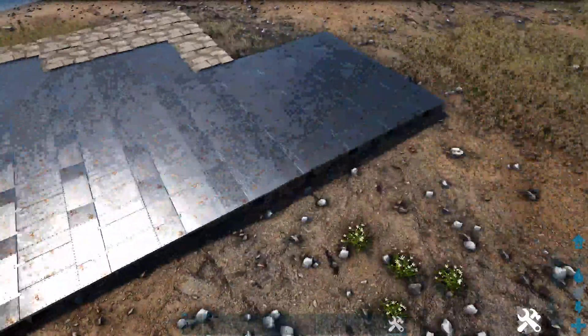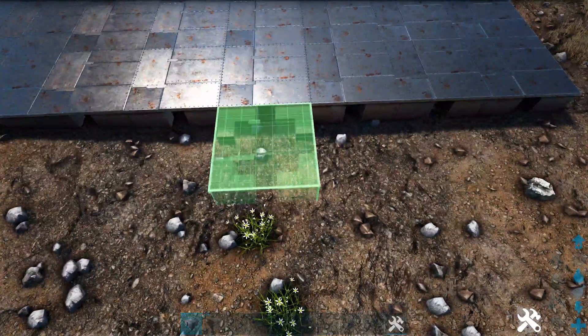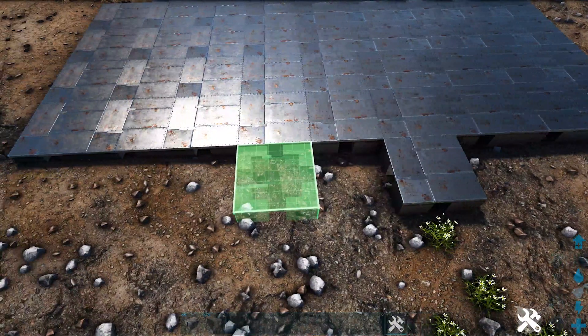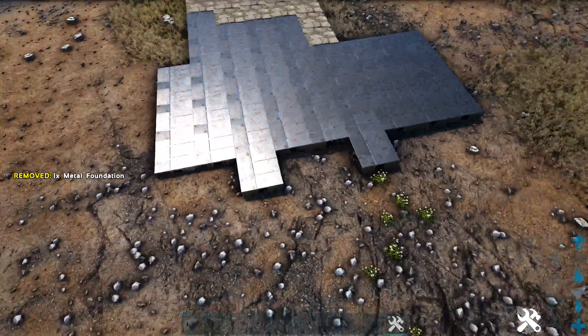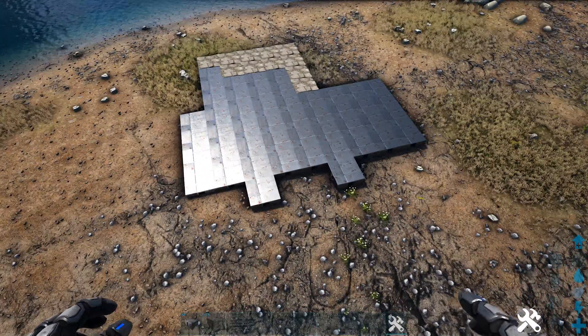Finish it off with one metal, and then one more time in front of this we're going to start with another stone and just place four more stone. Now we're going to head to the back side of our build, and right here in line with where we have those stone foundations we're going to add one metal foundation, then skip two spaces over and place one more right here. So this will make up the foundation for our build — go ahead and switch all of those to block.